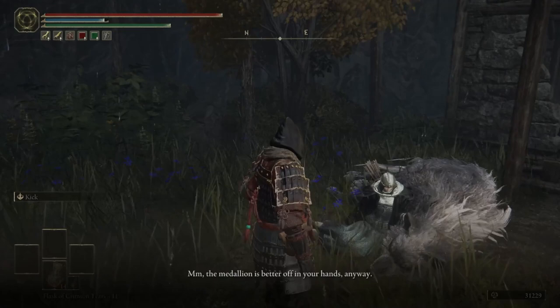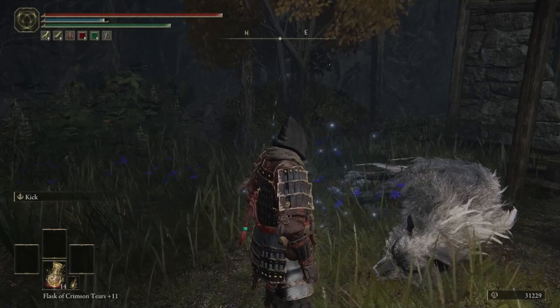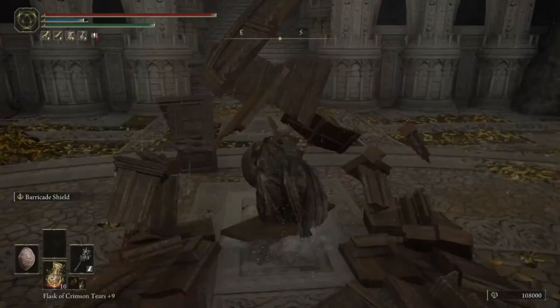Talk to her one more time and she'll agree to come along in the form of an ash item. At this point, you'll need to get to the Mountaintops of the Giants to continue this side quest, which becomes accessible after completing Leyndell and defeating its boss.